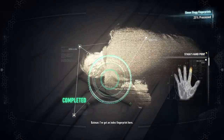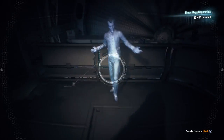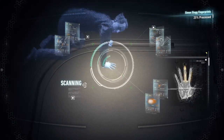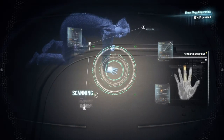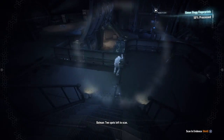I've got an index fingerprint here. Three locations left to scan. What's the deal here? Reconstructing a match using all these itty-bitty pieces? And speaking of itty-bitty pieces — I've been able to reconstruct Stag's middle fingerprint. Two spots left to scan.